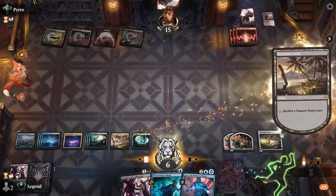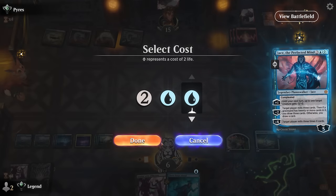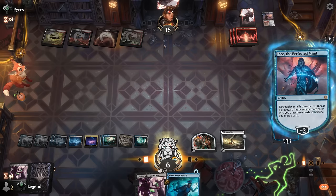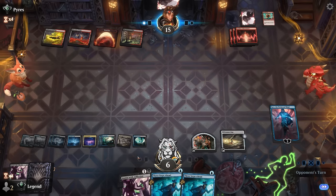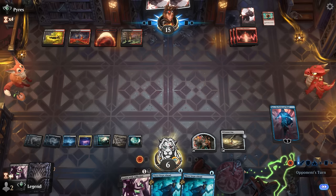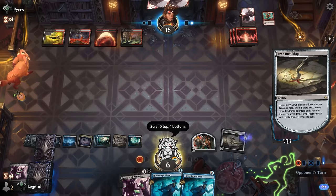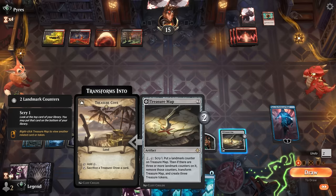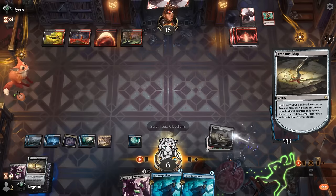First we draw with Treasure Cove, then play Jace — opponent has 41 cards remaining. Milling them for 15 doesn't seem useful so I'll just draw my card. Got another Three Steps Ahead, so we've got our next three creatures covered. Without creatures their deck doesn't do anything. I may want to copy the Treasure Map before we transform it but also want to keep Three Steps Ahead as a counterspell — should find a demon soon enough. Another Treasure Map — sure. We can scry before drawing.